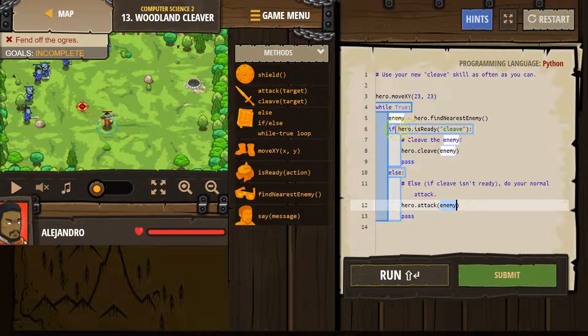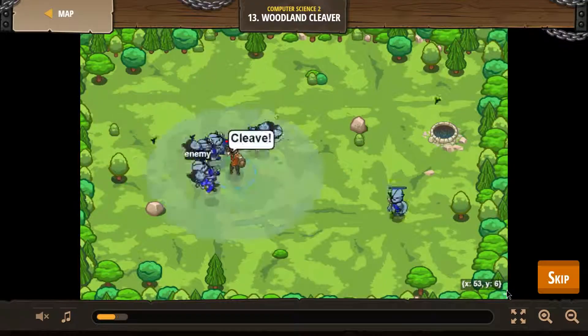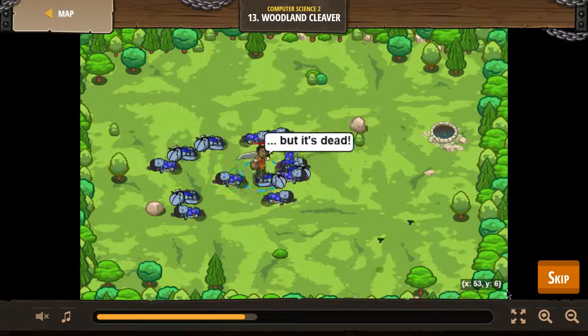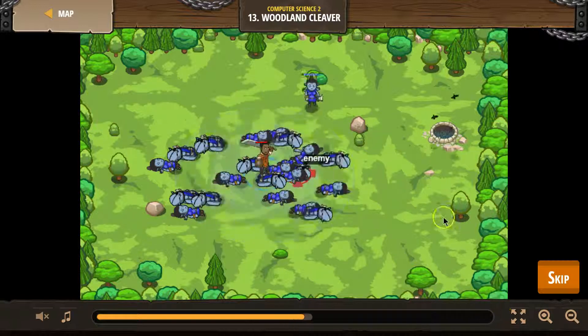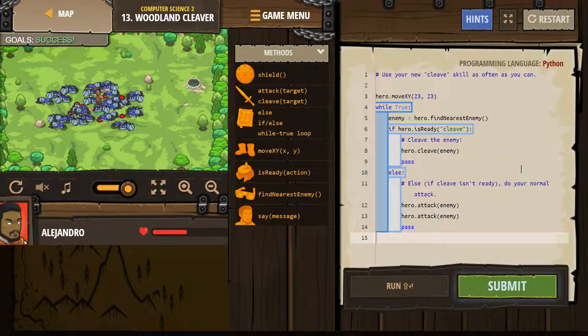If this is false, the computer drops down to the else and then runs attack because cleave wasn't ready. We needed to attack twice — or wait, are these ogres or munchkins? I'm not sure. Let's give that a shot. It's saying it's dead because they are munchkins, so I should have attacked once. It will probably give me credit still.